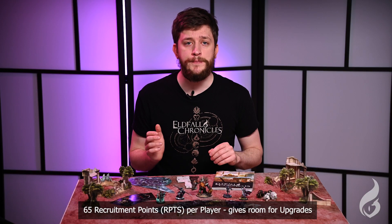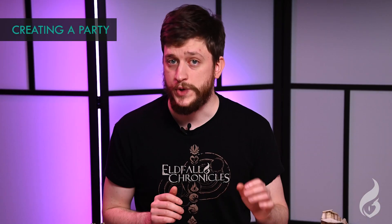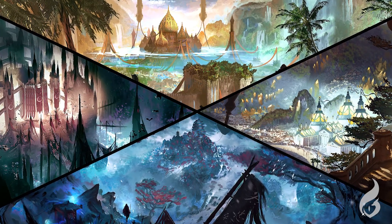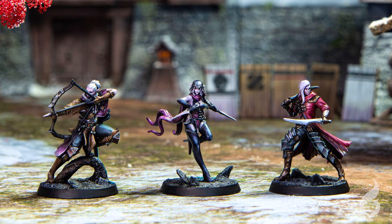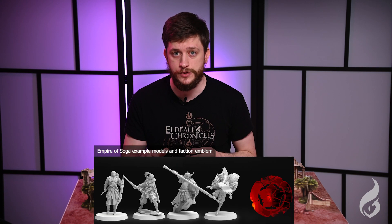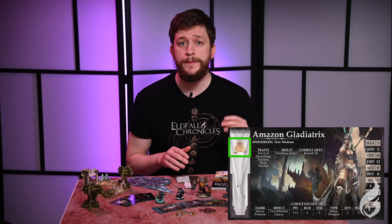Once the game size is agreed upon, both players need to create their individual parties. To create a party, you need to first select your faction. At the moment there are 4 different factions to choose from, each with their own lore and playstyle. With your faction selected, you can now spend your recruitment points to recruit models from your faction, or models that have a pouch of gold symbol on their card representing their mercenary affiliation.